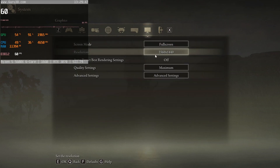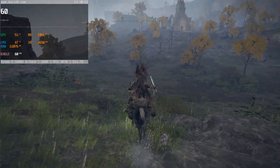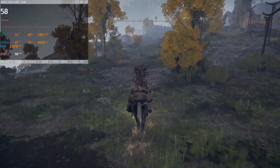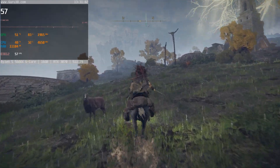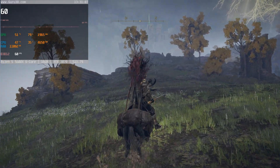I'll put it on medium settings to test — I need to switch settings and go back to the main menu. Alright, we're back on medium settings, and just like clockwork, every single time I run through here my frames drop — down to 55 or 57. That should not be happening.